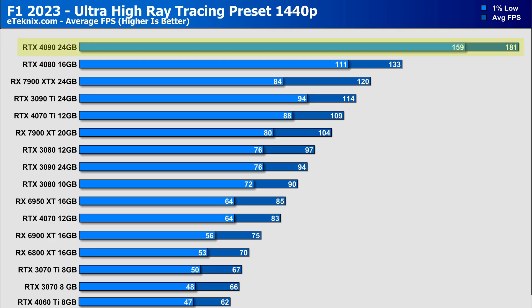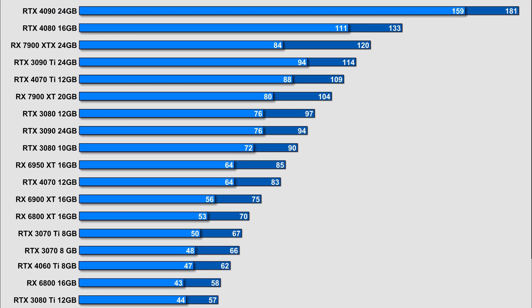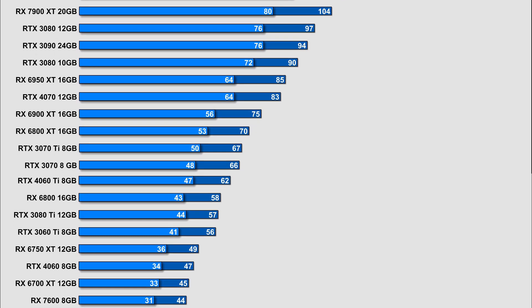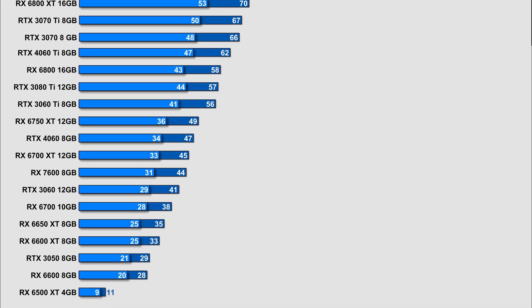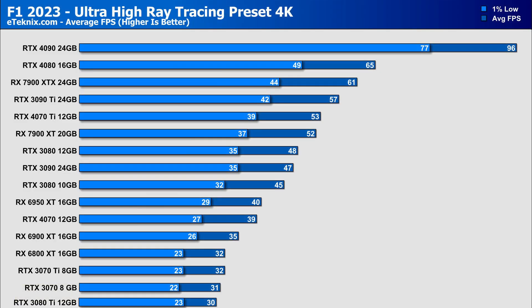Moving up to 1440p ray tracing, there's a giant gap between the RTX 4090 and everything else — 26 more frames than the next best card, the RTX 4080. From there, the cards perform as you'd expect with a steady decline in frame rates, until once again the 6500 XT earns an unplayable 11 FPS.